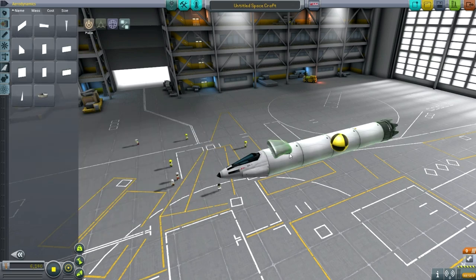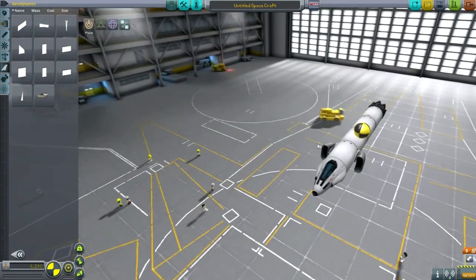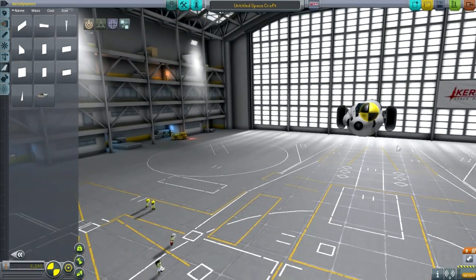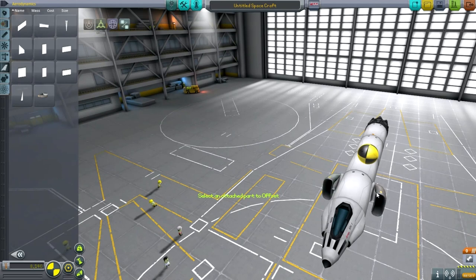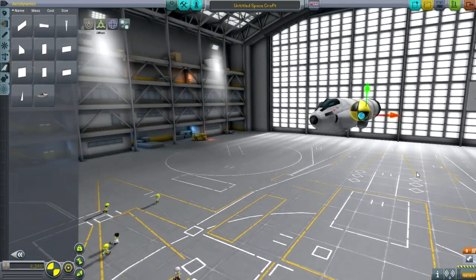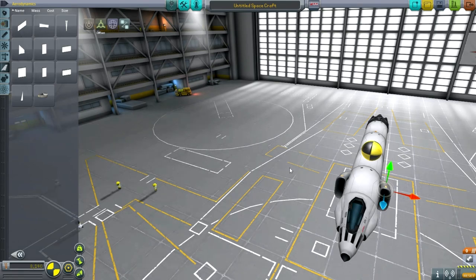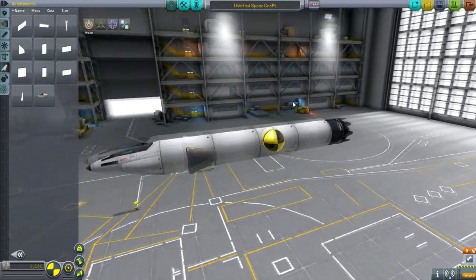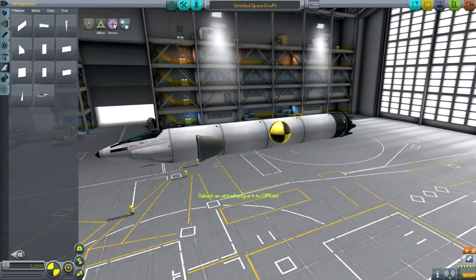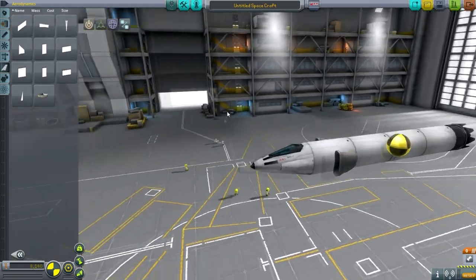For a jet we need some intakes. Here are radial air intakes, but they jut out quite a lot more than I'd like. I want some angle snap as well — that snaps to the angles. They're pretty unsightly, but we can fix that with the offset tool. I'm going to shove it in a little bit — that's about right. You'll notice that the offset applies to the symmetric part as well, so you don't have to do it separately. Be careful with the offset and rotation tools, as they can go horribly wrong.